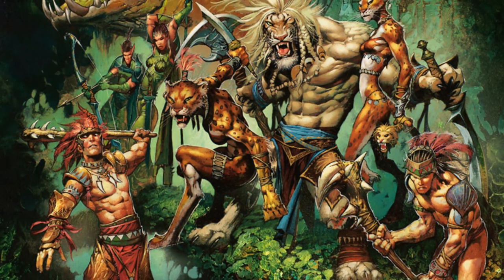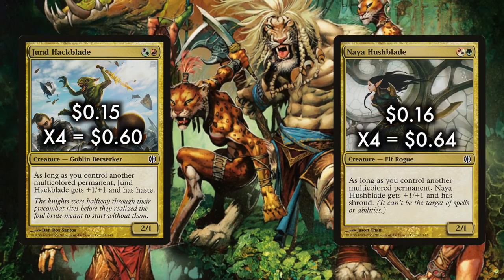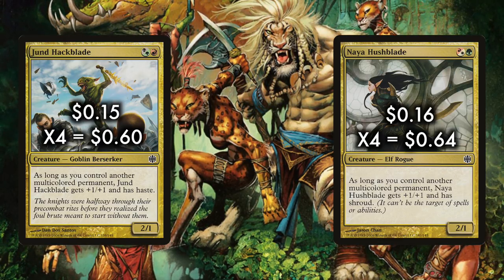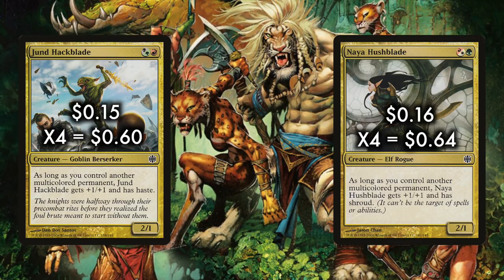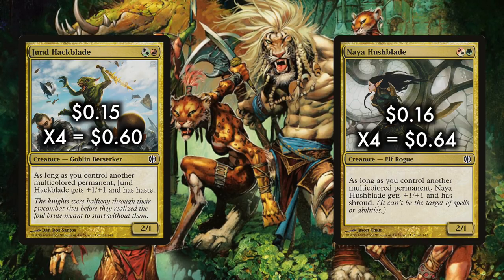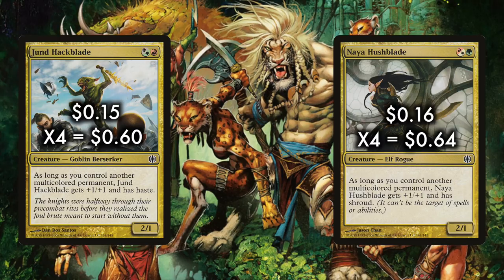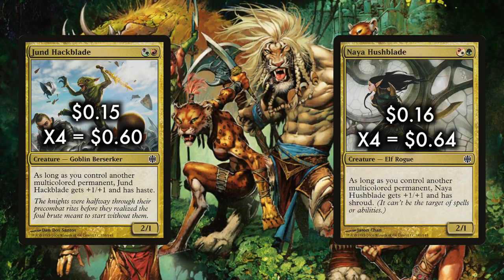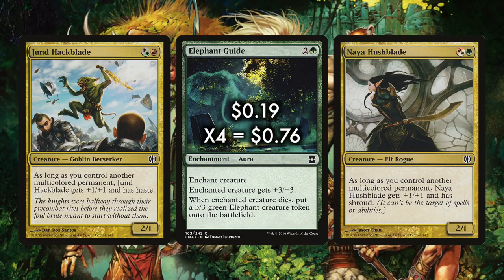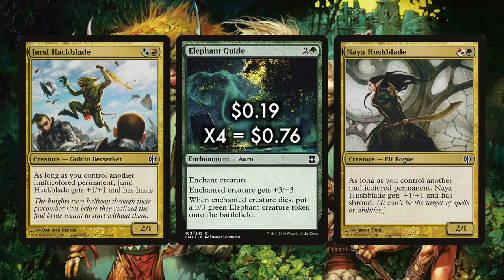So what are we cascading into? What are we burning tree into? Despite the fact that we are in Gruul, the deck runs both playsets of Jund Hackblade and Naya Hushblade. These Alara Reborn draft stars get a bonus for having other multicolored permanents on the battlefield. Jund Hackblade, at only 15 cents each, becomes a 3/2 with haste if we have a multicolored permanent on our side — well above rate. Naya Hushblade has Shroud, not Hexproof, so you can't target it yourself. That might seem like a non-bo with our Elephant Guide enchantments, but you can get around this by enchanting the Hushblade before you control a multicolored permanent.